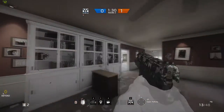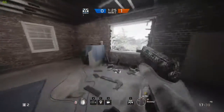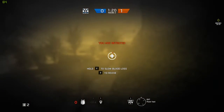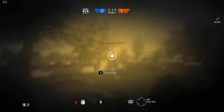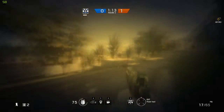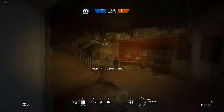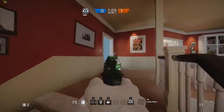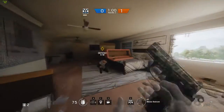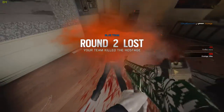Now the second tip is that the defensive character Doc can actually revive himself with the stim pistol. To demonstrate that I had to fall from a window a couple of times, but you can see right there — usually the typical 'hold F to slow the bleeding' is always there — and if you press 3, or I believe 4 or 5 for most people, and use the stim pistol on yourself, you will revive yourself. This is really helpful if you're the last one alive, or if there's two of you left, you go down, your teammate can't get to you, and you can use it. In general the stim pistol is actually pretty helpful on its own.